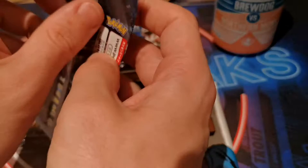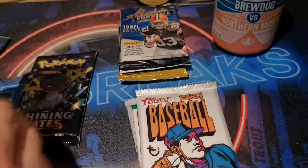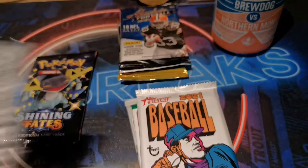Moving on, we'll stay with Pokemon and open some Japanese tag team. Love the tag team artworks on the holos for sure. We do have a holo - there's a trainer there, but we'll go with it. Trentini, a little rock fossil, Voltorb, Kangaskhan, and looks like some sort of Dyson Hoover - Jet Sprayer. Not the super cool one, but it's a card.